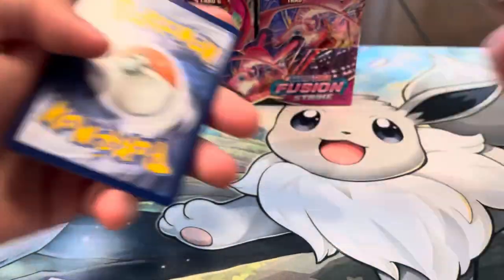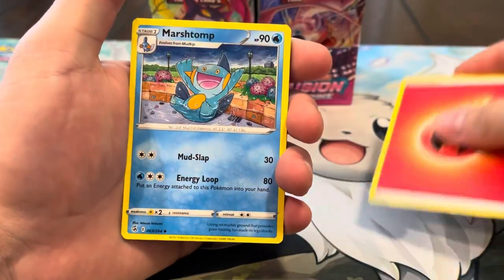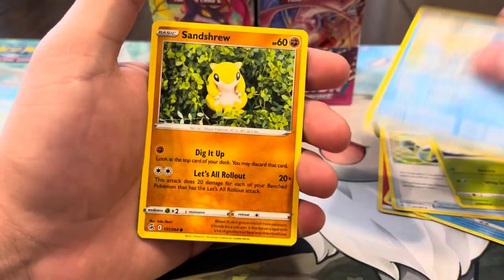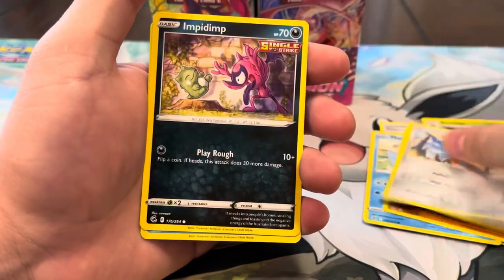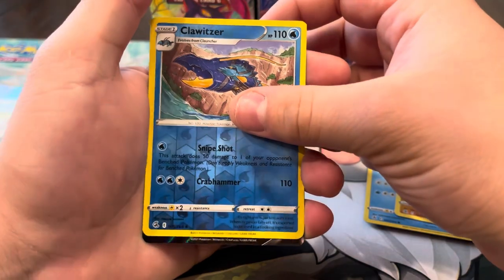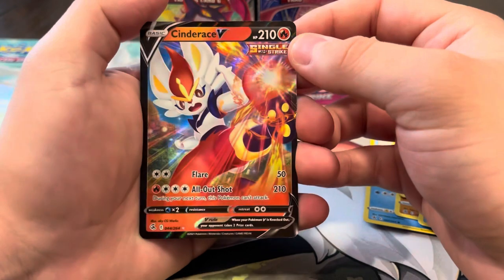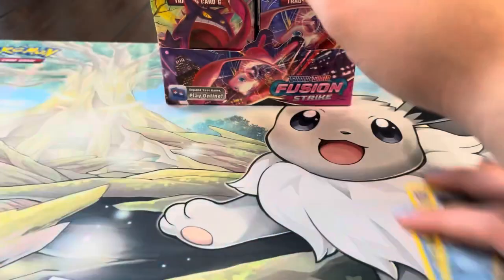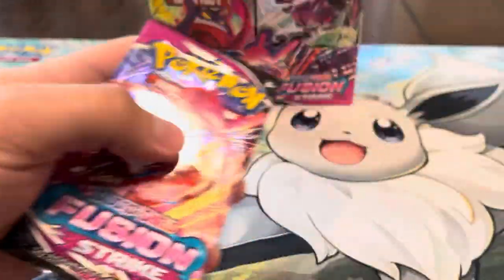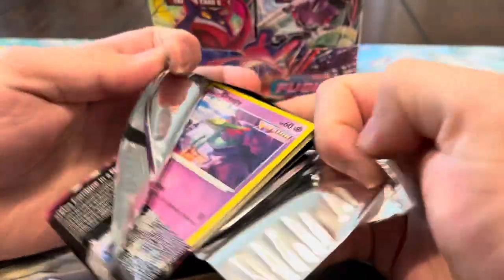Can we pull something we don't have for our binder? We got Maractus, Swampert, Crossceiver, Swinub, Pansage, Mudkip, Sandshrew, Skwovet, Impidimp, Snom reverse, Clawitzer — and first ultra rare of the box, we got a Cinderace V! Let's go, I'll take that all day. That's pretty dope. Our goal is one of our chase cards or some new stuff for our binders — a secret, rainbow, or gold.